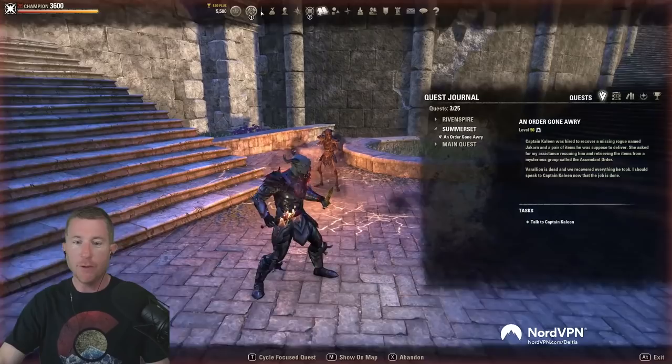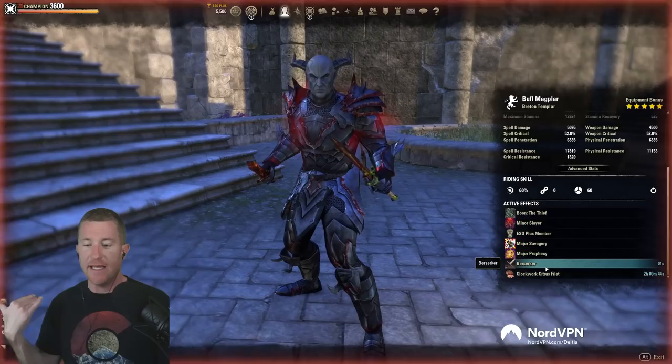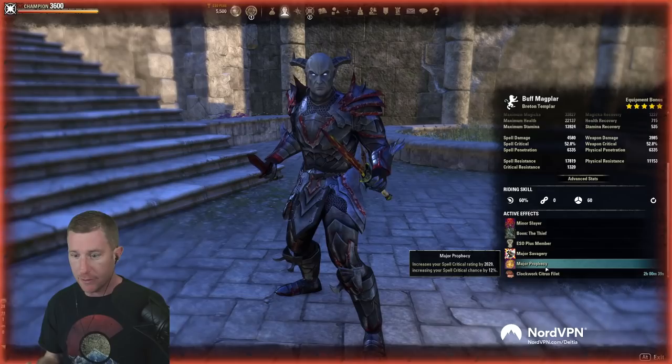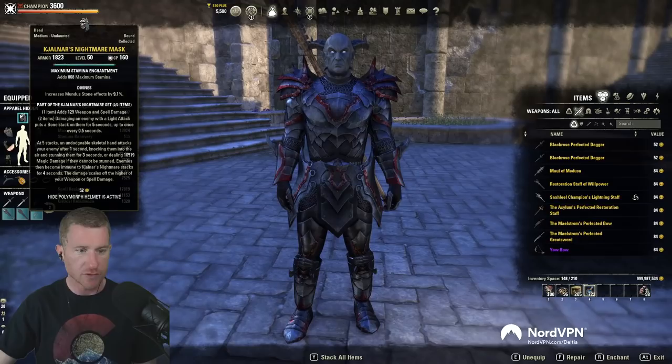Why do people run infused back bar with the weapon spell damage enchant? The reason is that even when you bar swap, your weapon damage enchant — the Berserker enchant — will continue to proc. You can see it falls off and reprocs, falls off again and reprocs. So as long as you maintain that back bar ability, you're getting a massive amount of spell or weapon damage. That's why people run infused with weapon or spell damage enchant.